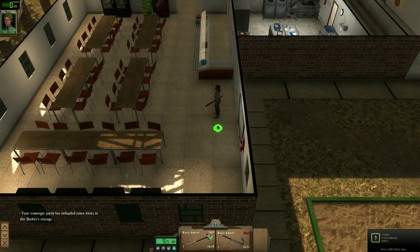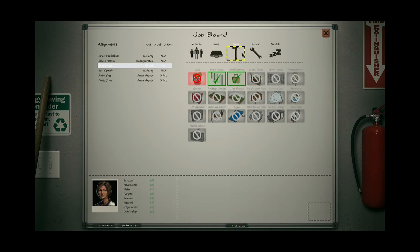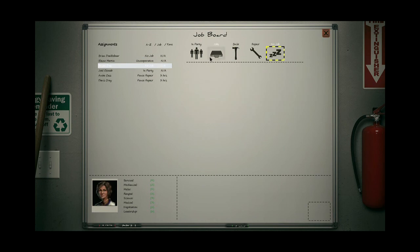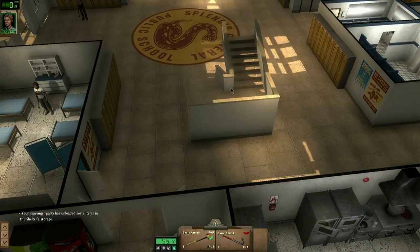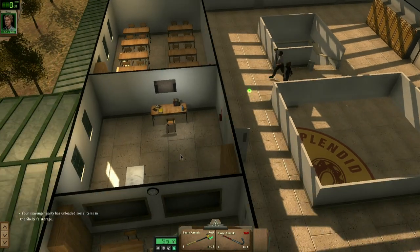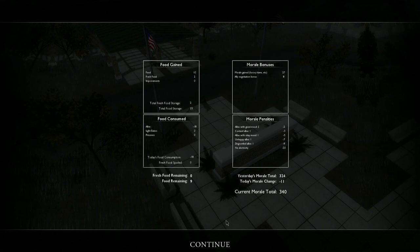So I'll set all our characters to start preparing the well if I can. Let's have a look at jobs — build. I can't build it yet because I've not got enough parts. I'll use these to repair the fence. Two hours left, so I'll go upstairs now and sleep, though unfortunately they've not actually sorted out healing while you're in bed — they've not fitted that yet. So I've lost a lot of morale because there's no electricity, and nine food remaining, so we definitely need more.